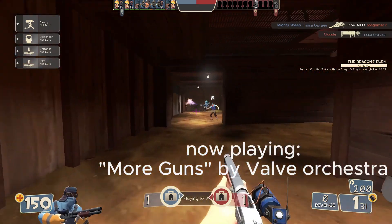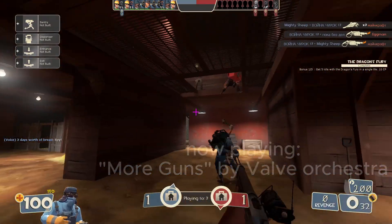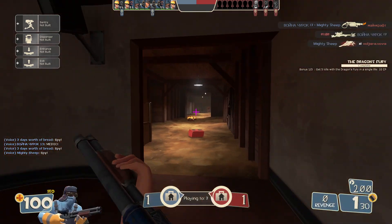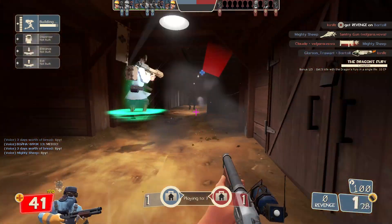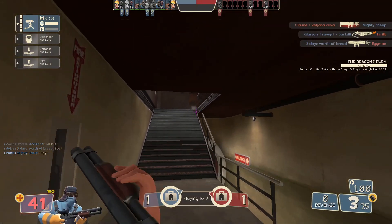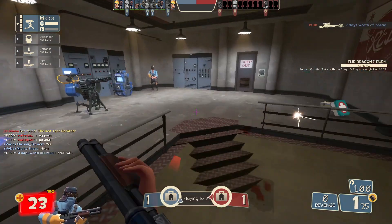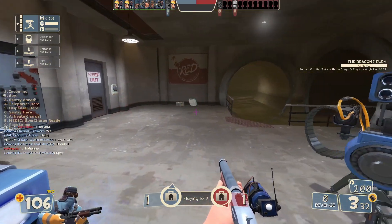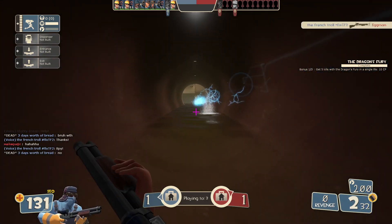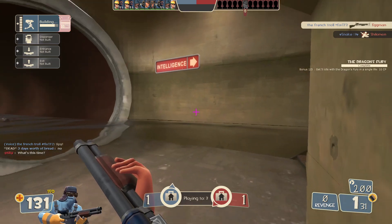Hey everyone, it's the French Troll again, back with another video. As you see in the title, we're going to talk about three weapons that have the same general function but are in three different places in the power scale. One is good, one is bad, and the other is completely overpowered. Short intro, let's go. The first weapon is the Frontier Justice.